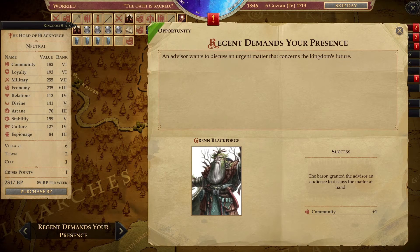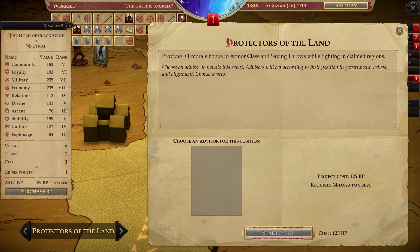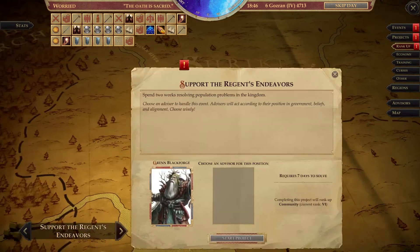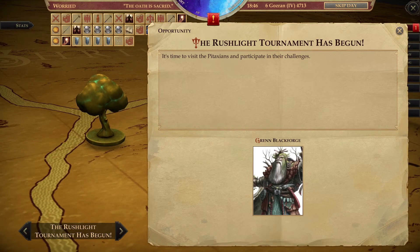Okay, we did all these events. 'Protectors of the Land' provides one morale bonus to armor class and saving throws while fighting in claimed regions — Valerie could take care of that one. We can rank up the region once more, and then there is the Rushlight Tournament — it's time to visit the Pitaxians and participate in their challenges. So we kind of have to go there. That is something we're going to do in the next episode — this one might be a bit shorter due to the unfortunate events at the swamp witch's hut.